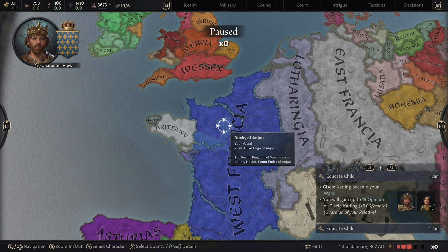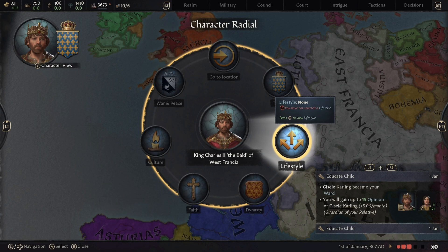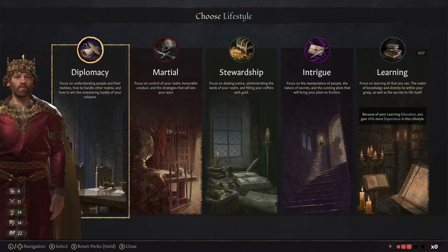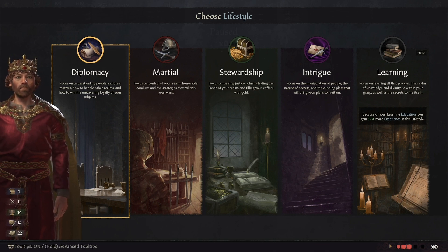We are still not ready to hit the unpause button — we've been on pause for almost 20 minutes but we've still been doing a lot of important setup for our kingdom. The next thing to look at is lifestyle, which is very important. This talks about all the perks you'll be unlocking as you play, earning experience to earn these perks and make the game a little bit easier.